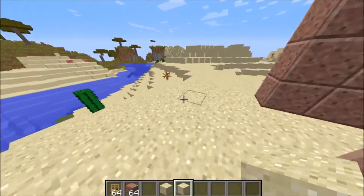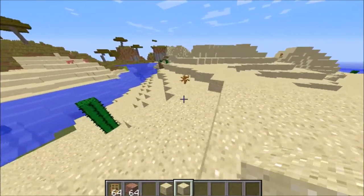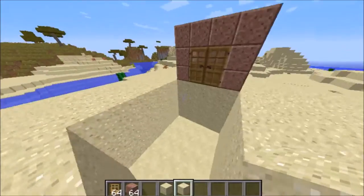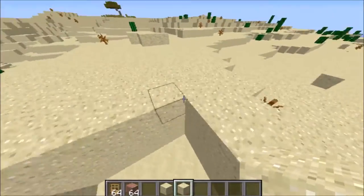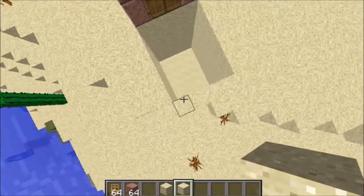One of the first videos I ever made was how to make falling quicksand in Minecraft 1.7.2, and to celebrate getting 1200 subscribers I'm making it again. The problem is in 1.8 it actually broke, but in 1.9 it is working.